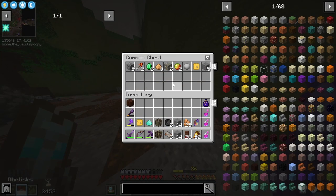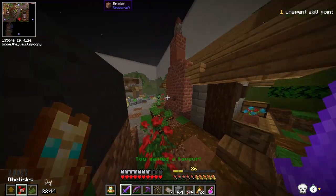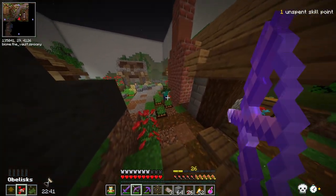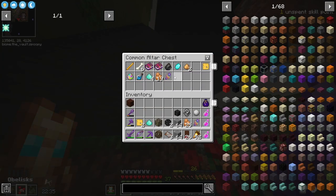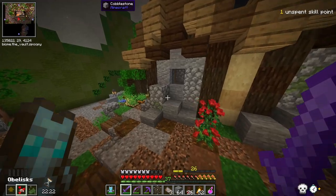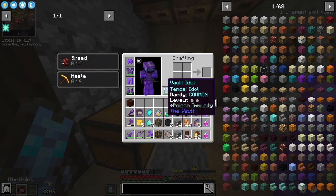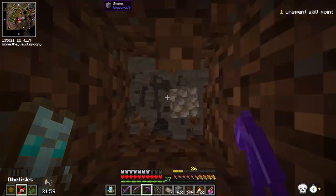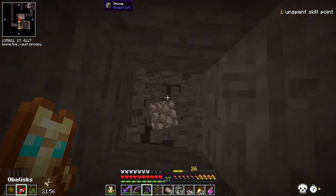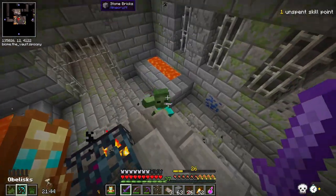Off to a great start here with the village room. Another vault time thingy here. I gave a favor? I don't know what favors mean. We're off to a great start — look at that! Poison immunity! This thing is amazing! I have my fortune pickaxe with me, which is not good if we run into vault ores. Do we got anything good down here? Yes, we do indeed!